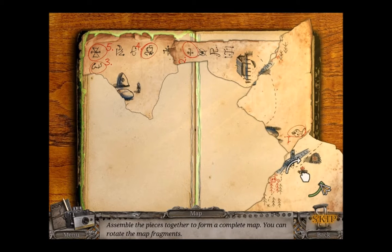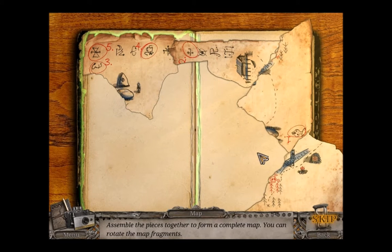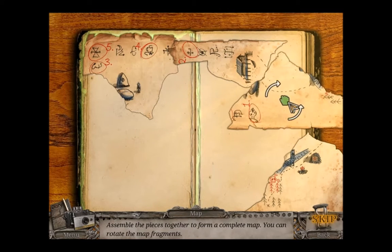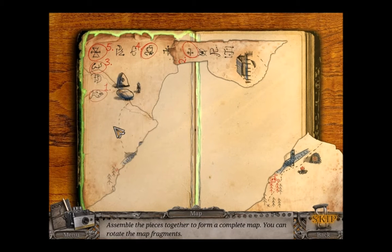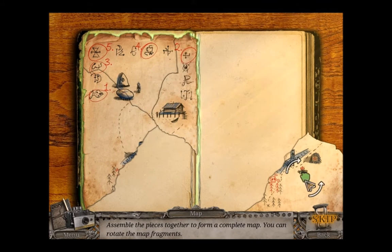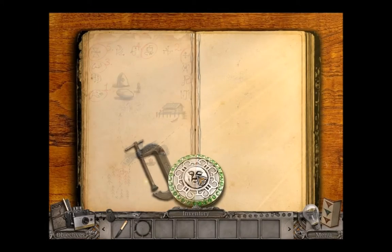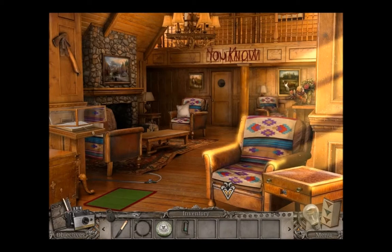Turn that round. Put that there. There. That there. That there. Yes. What did I get? Amulet. Clamp. Got a necklace as well.